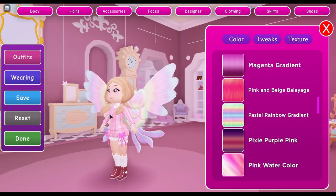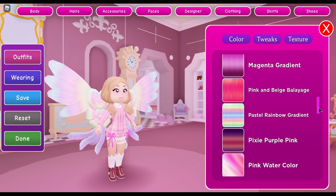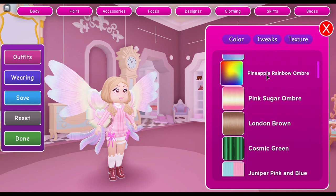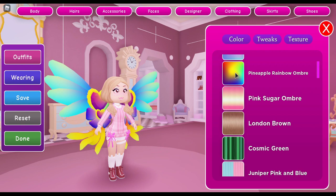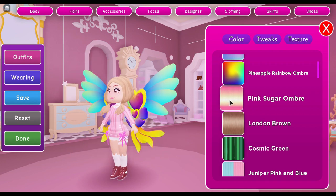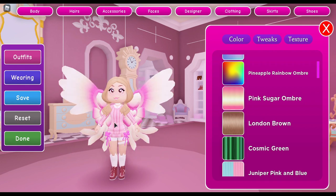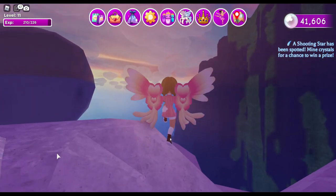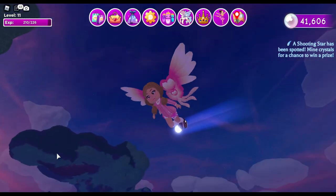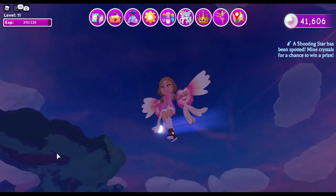Do we have more of a brighter rainbow? Right here — this is the one I was looking for, the pineapple rainbow. Oh my gosh that looks so cool! But I don't have an outfit that goes with that color, so we're going to go with this one. Click done and now we are good to fly around with our cool colored wings — everybody's going to wonder how we did it!